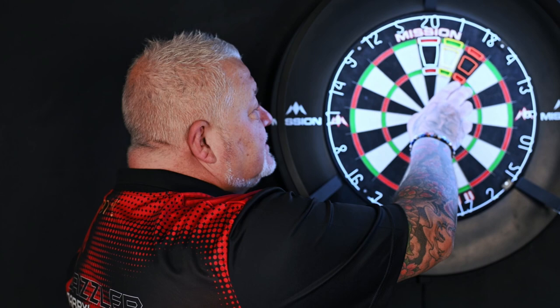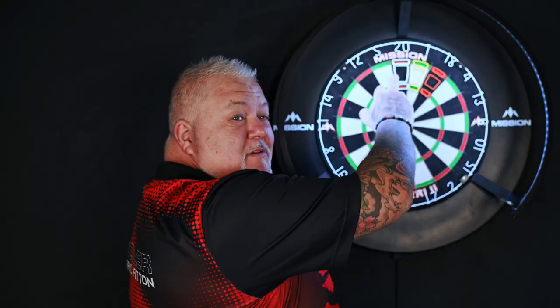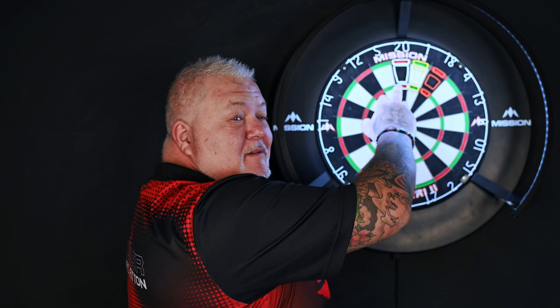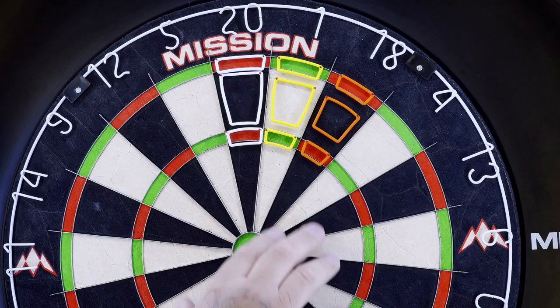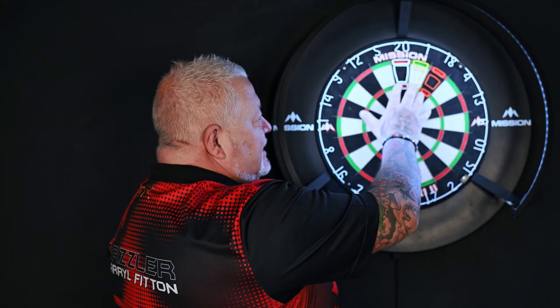We're going to give all these to our Mission players. Obviously the pros will have to start on the white section because our younger players are really, really good at the moment and they'll be starting on the orange sections. They're all going to get one of these and we're going to post videos or pictures of them online using the trainer. Looking forward to seeing some results.